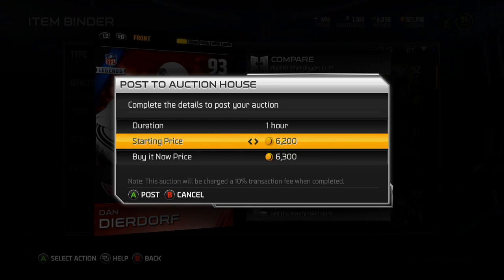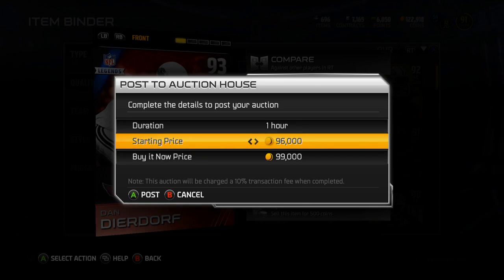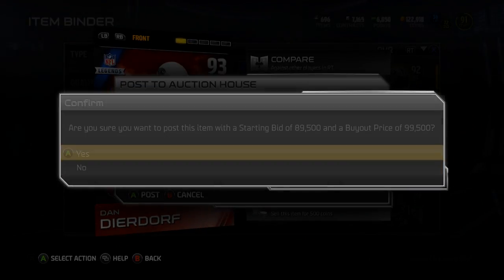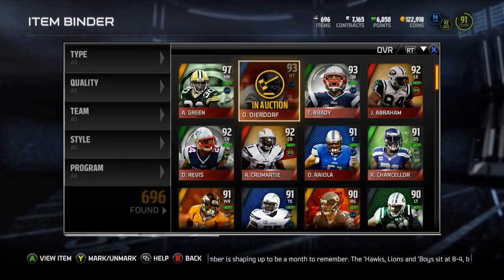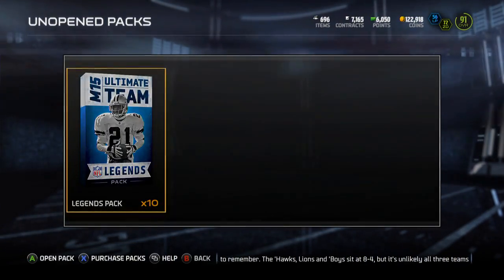That helped me out — hopefully get me back over 200k, that'd be nice. I did the turkey thing and spent all my coins. I bought Vante Davis so I could have a shutdown secondary that can press, since I've been playing online. That actually really helped the team. Now let's get into these legend packs — hopefully he sells and I can make a nice little coinage with him.